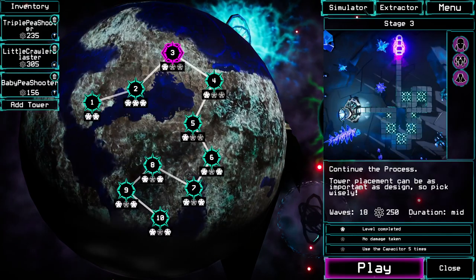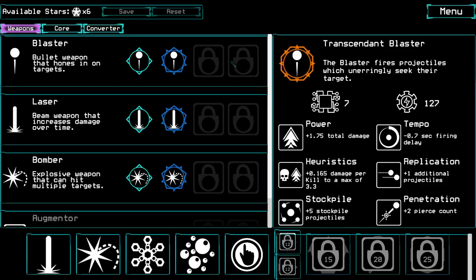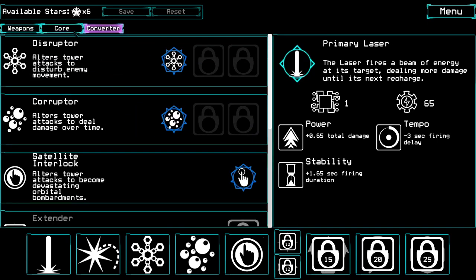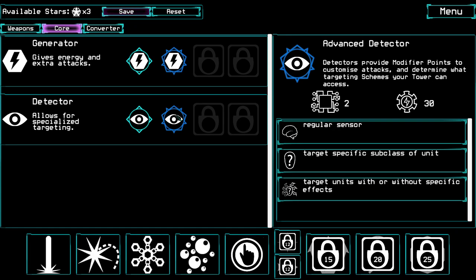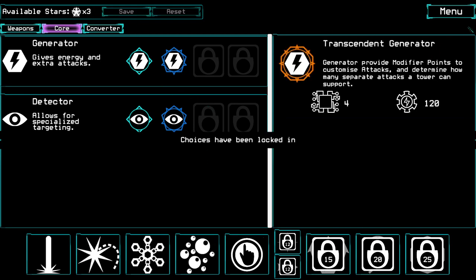Let's see — I don't think there's anything left for me to unlock. Oh whoops, I went to the wrong thing. Actually there is — I can get the stronger detector. I'm a little curious what the extra detector does; I haven't really been using the targeting much. We'll see if that's helpful in some of the levels.